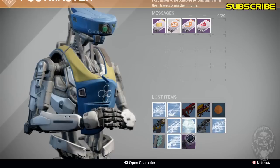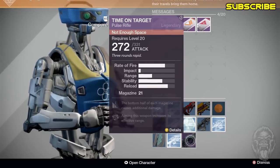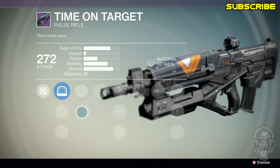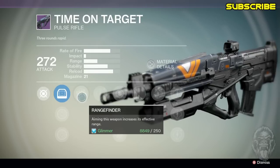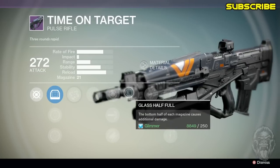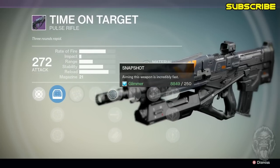So let's go ahead and see what I get — and it's a legendary pulse rifle called Time on Target. Let's check out the abilities this weapon has. I'm not really a fan of pulse rifles; I'm most likely going to dismantle this one. Ability number one: aiming this weapon increases its effective range, and the bottom half of each magazine causes additional damage.